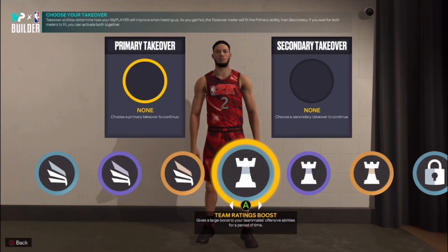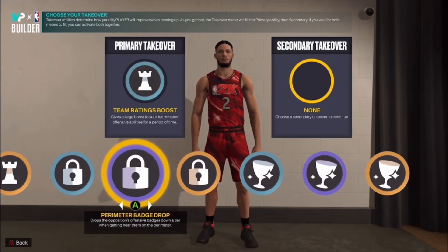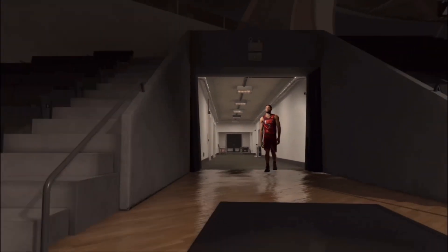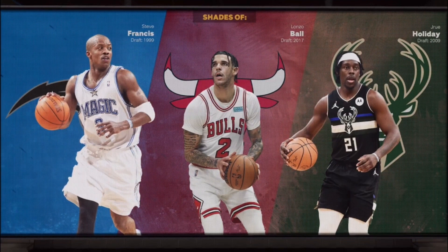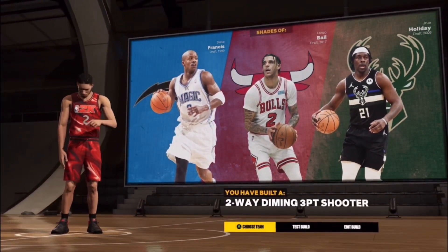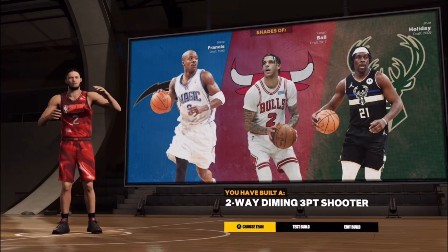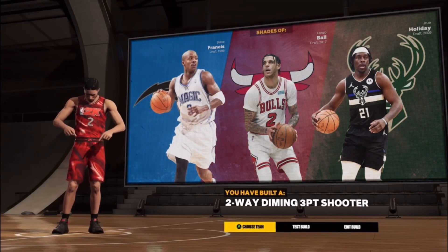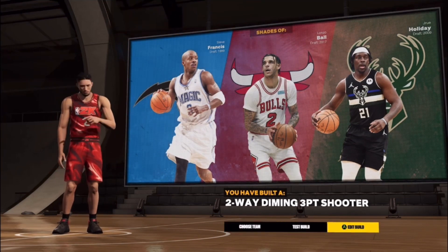Lonzo's a playmaker so I'll put Team Ratings Boost as the takeover and then add Extreme Clamps to lock people up more. The archetype result comes back — Steve Francis in the middle, and we're ending it off with Drew Holiday. You have built a Two-Way Diamond Three-Point Shooter. That's Lonzo right there — you're gonna be hooping with this build.